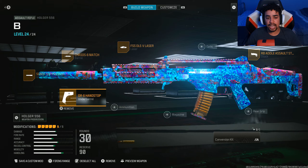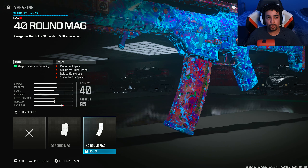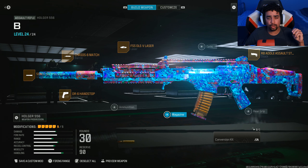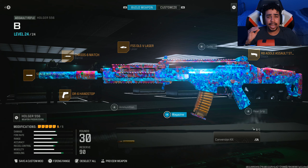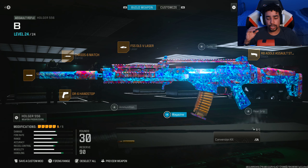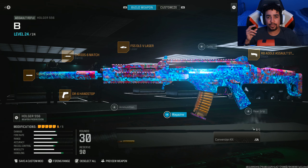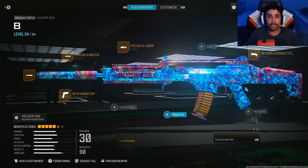If you want, you can take off one of the attachments and slap on a 40-round mag. The only weakness for this gun is it has 30 bullets, and you're constantly going to run out. If you land every single bullet you could kill about 3 to 4 people before you're out of the clip. With 150 health in this game, 30 bullets is just not enough. So you can take off any attachment you like and slap on the 40-round mag.